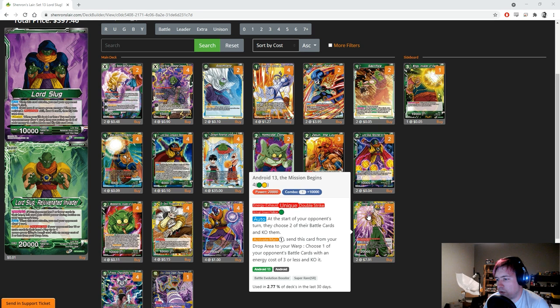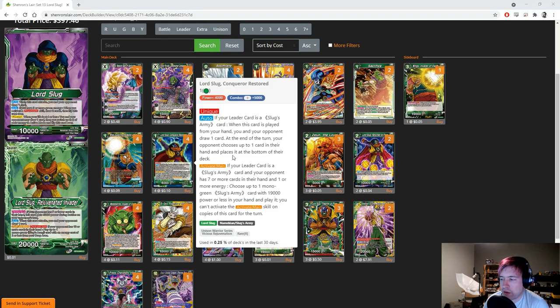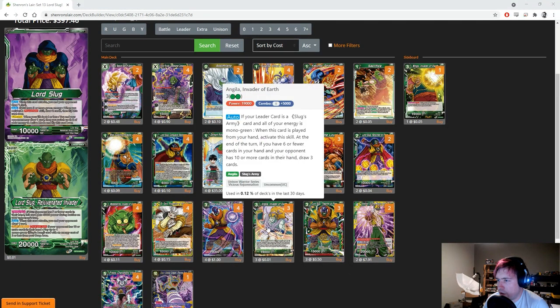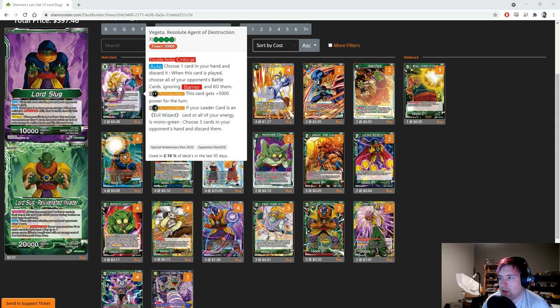Android 13 also has an active main: once, play this card from your drop area to your warp and choose one of your opponent's battle cards at any cost of three or less and KO it. We have some removal with Lord Slug Return to Life, but since we play a bunch of one-drops, if your opponent plays something like a Black Mass Saiyan, being able to get Android 13 out to pop it gains real value. We also have two Vegeta Resolute Agent of Destruction for more card destruction.